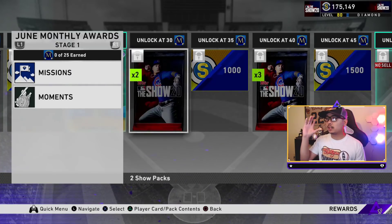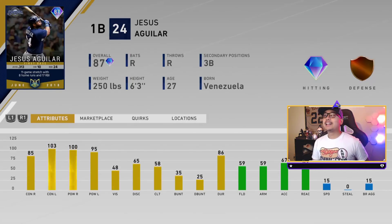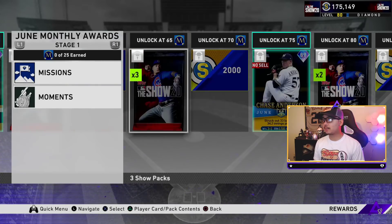At 30 we get two standard packs, 1000 stubs at 35, and at 40 - I'm liking what I see! Milwaukee Brewers fans, finally - Jesus Aguilar is back! A first baseman card: 85 and 103 contact with 195 power and 48 vision. At 45 you get 1500 stubs. So the pattern is packs, stubs, diamond, more packs, more stubs.